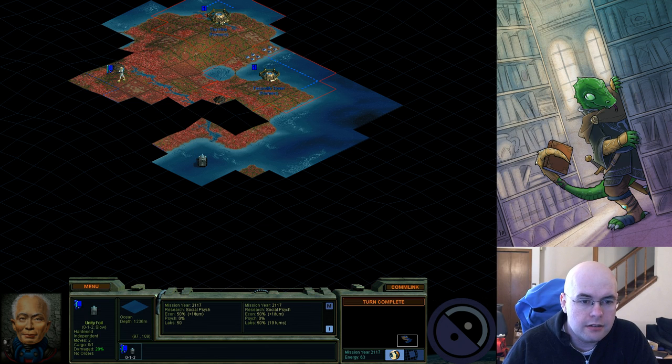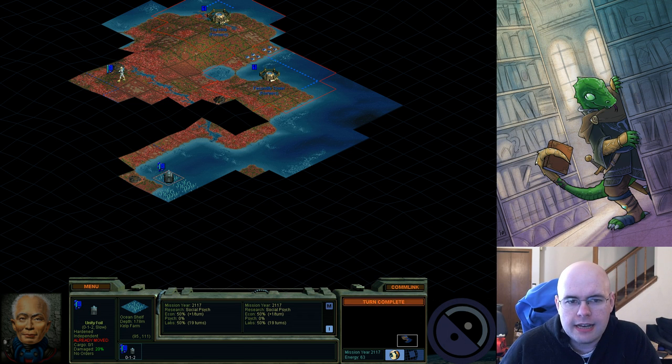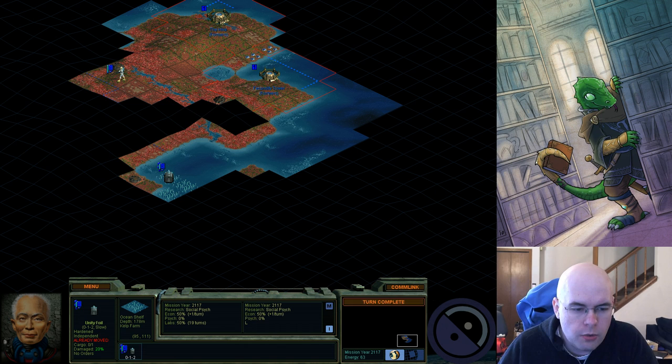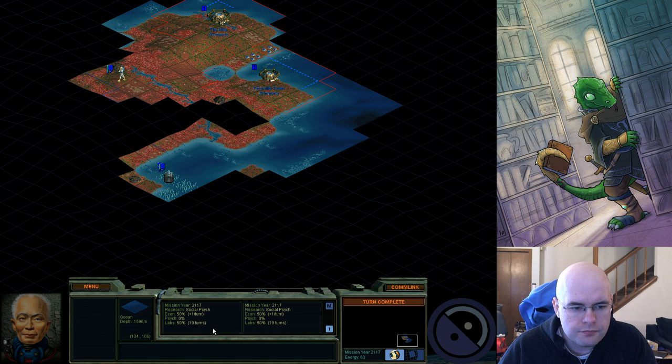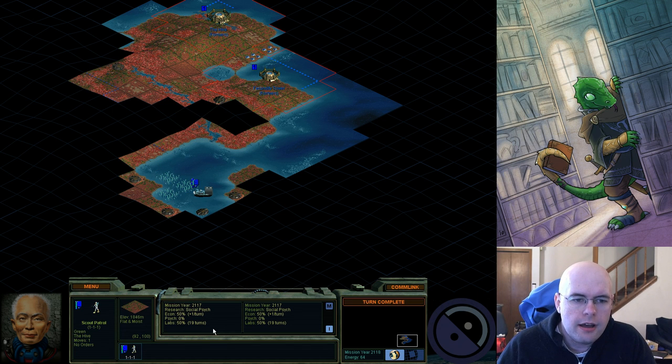Let's go ahead and investigate this pod — a sea farming pod. Sea farming pods are always nice. This is kelp. Kelp will grow by itself — there's a random chance every turn that each square around kelp may have more kelp, as long as the square is an ocean shelf. In regular ocean there's a lower chance, and in ocean trenches there's no chance because it can't grow there — you'd have to dredge up the sea to a more manageable depth. You can also plant kelp with sea formers. I obviously don't have sea formers yet; this is my only sea unit. Triggering kelp early on is quite nice.